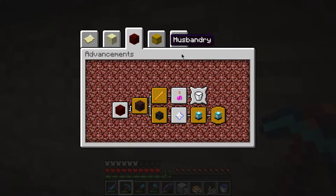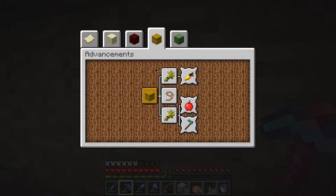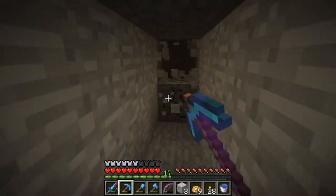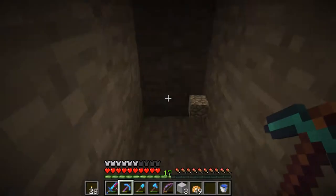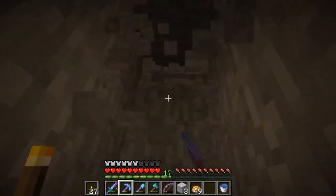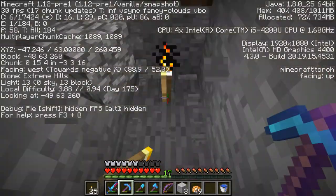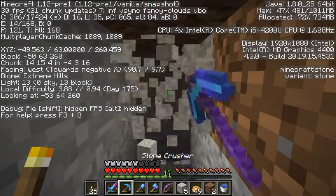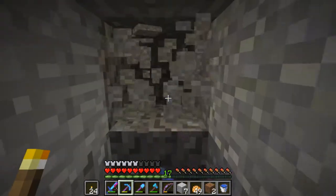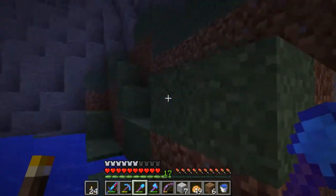In the new snapshots they added some new advancements — got a few done. There's a whole bunch of things for the End ones. There's one added that I don't know what it means — if someone knows, please tell me. Hopefully 1.12 is going to come out quite soon because then I'll be able to download OptiFine. My world has been a bit laggy — it's at 30 FPS right now with frames locked while recording, jumping between 26 and 36 on average when not recording.